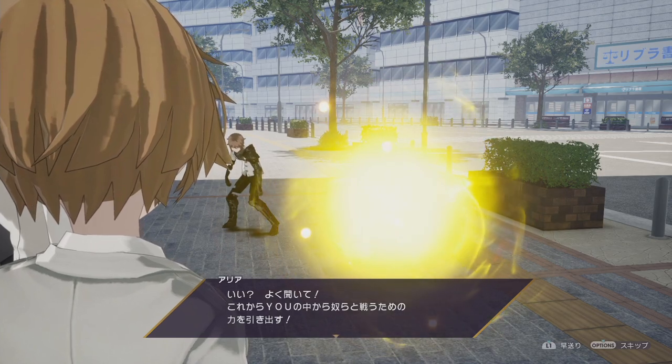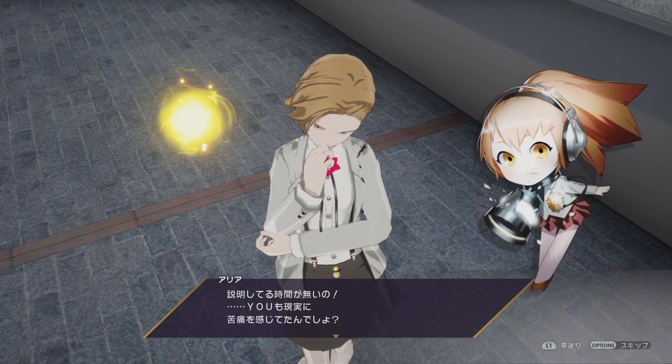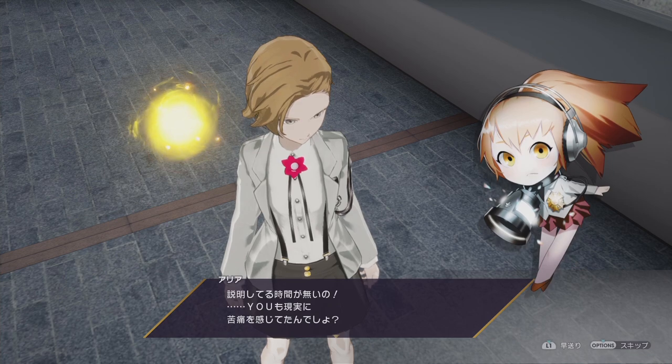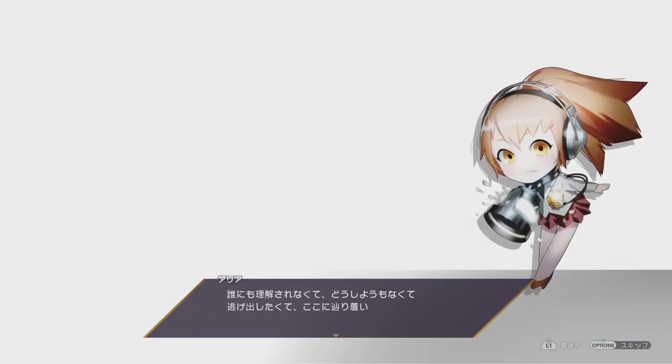Okay, so we're going to get some power to fight these guys. This character, Arya, is asking us in English: 'Why did you come to this world? You also felt some kind of pain or suffering in the real world.' So why did we come to this world in the first place? I'll go with the bottom option — 'I want to forget something from the past.'